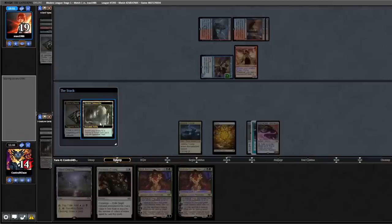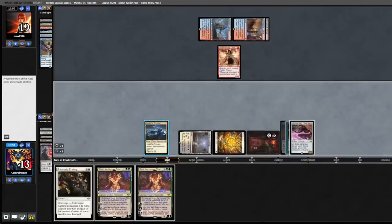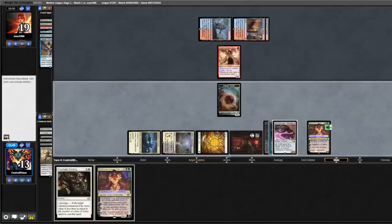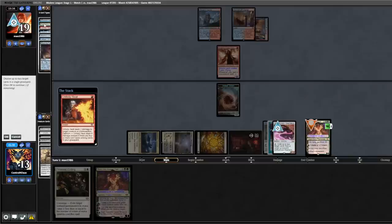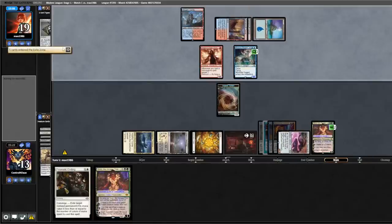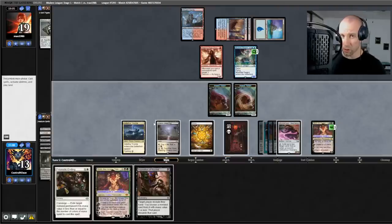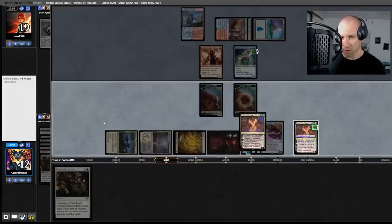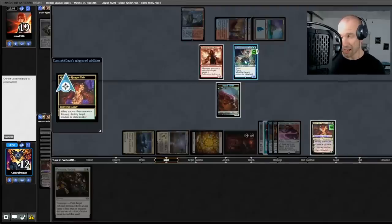They're up to four cards in hand. We Thirst down the Shredder, go down to twelve, and cast Grist, then plus it. Pass back. Opponent Unholy Heats targeting Grist, bins a Tarn — we eat their Iteration and Shredder. Opponent plays Island into a Merfolk Tide. Drew an Inquisition — pretty good draw. We plus Grist, Inquisition to make sure they have no interaction, then play out another Grist and minus. They had nothing, so I didn't need to take that line, but I was just being safe.